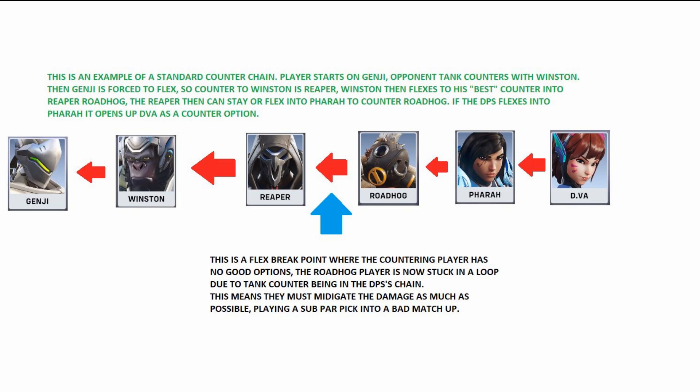Let's look at a counter chain in action. Player one opens on Genji, and the second team counters with Winston after one or two fights — Winston is the only hero that can mitigate the Genji. The opposing Genji has a flex option and goes Reaper to counter the Winston. Now the Winston is on a tank designed to counter his original pick, but Reaper is an anti-tank option, so Winston doesn't have a good pick. This is where a flex break point comes in — the tank player has to play what works best into the chain, which in most cases is Roadhog.